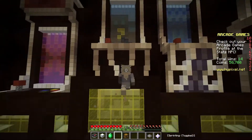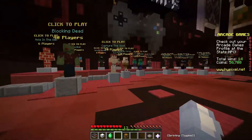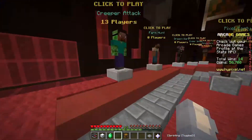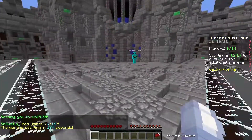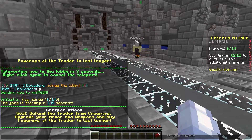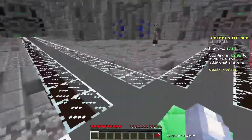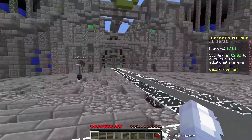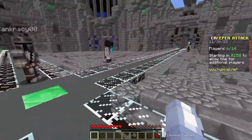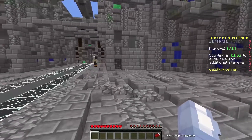Hey, what's going on guys, Snowzilla here and welcome back to another episode of revisiting Hypixel games. Today we're going to be taking a look at a game called Creeper Attack. Basically what Creeper Attack is — defend the villager from creepers, upgrade your armor, weapons, and buy power-ups to last longer. The villager is right here, creepers come from all directions, and they have charge creepers and different mobs.